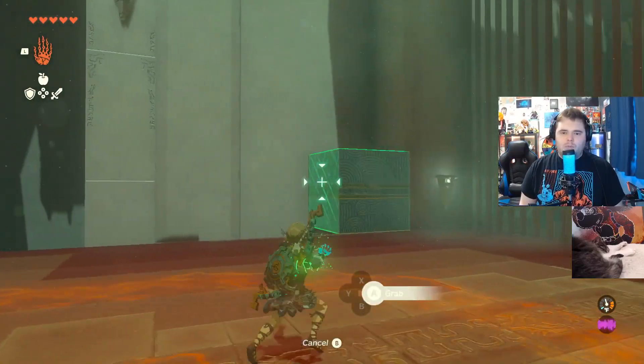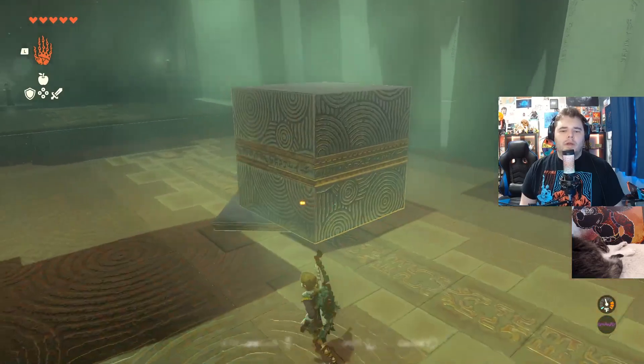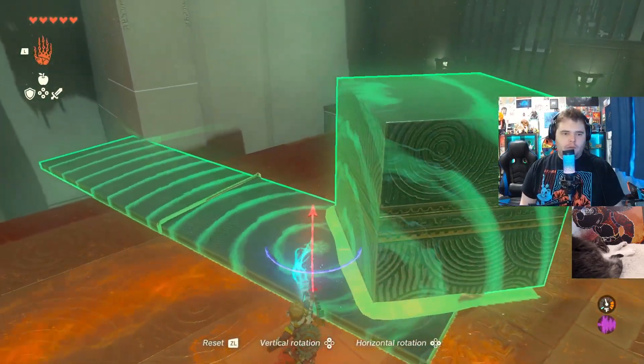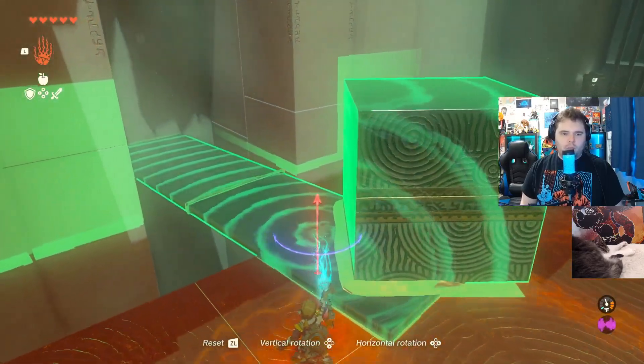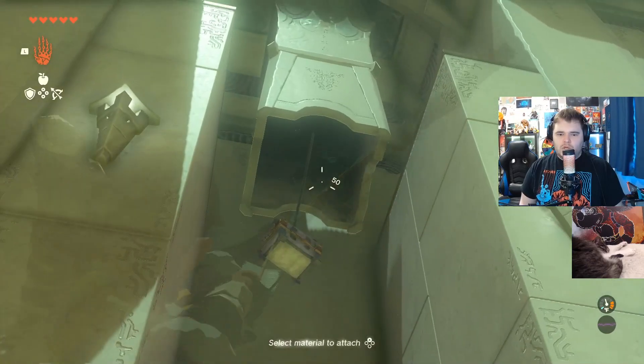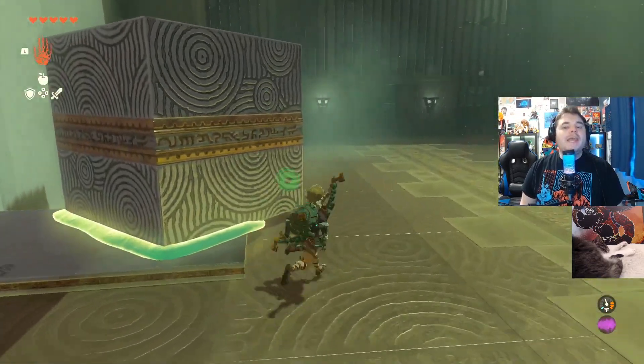Then we are going to take this cube in the corner to weigh down this thing here. We're going to attach it, and then we are going to push it over against the wall like so. And then that way we're able to shoot this chest down. And that chest will have the small key that opens this.